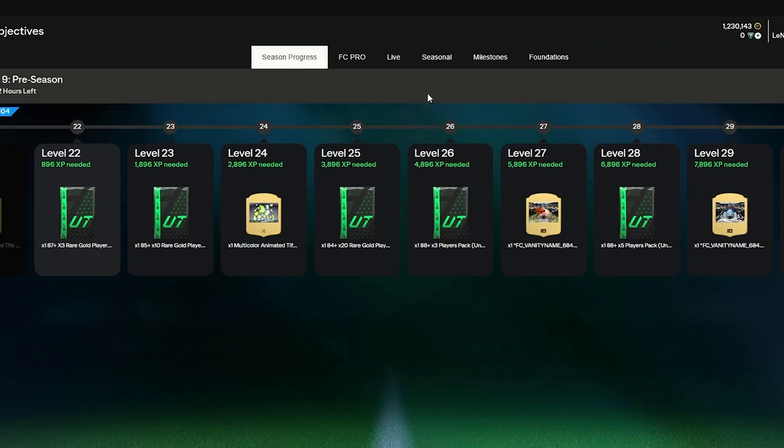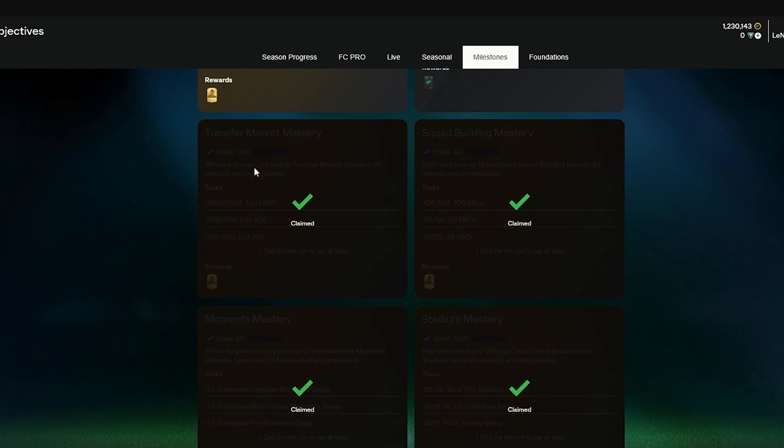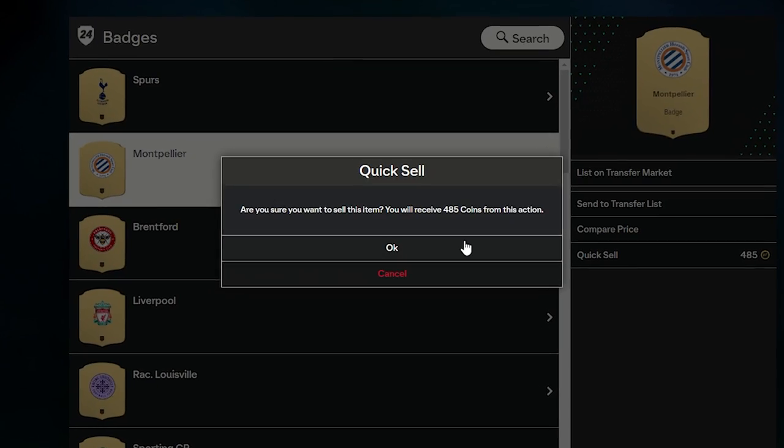Once we're on the web app, we want to head over to objectives, and there are milestones about trading which will give us a total of 12,000 coins. The only thing you need to do to get those coins is buy and sell players. We already got almost 1,500 coins from quick-selling the kits and the badge, so we can start buying.